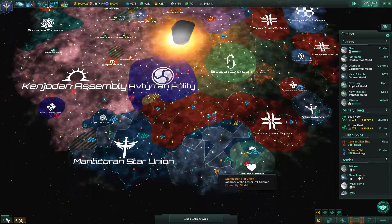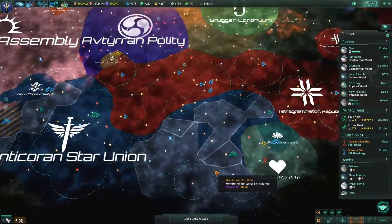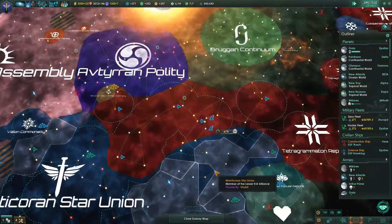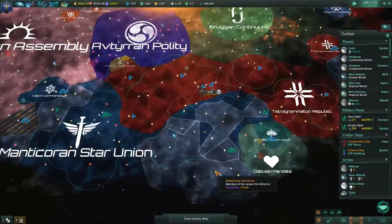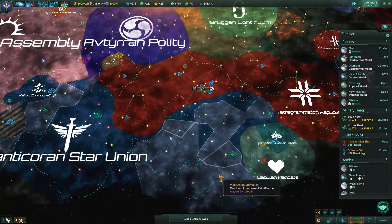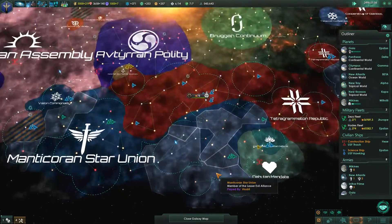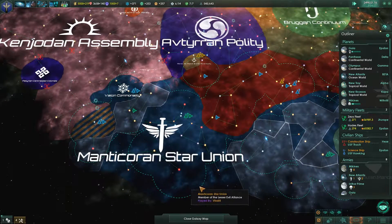I regret researching the hyperlanes. They mess up my map so badly. Have you done that? No way I'm doing another travel method. No way I'm making my empire more ugly than it is in the sectors. It's so annoying.